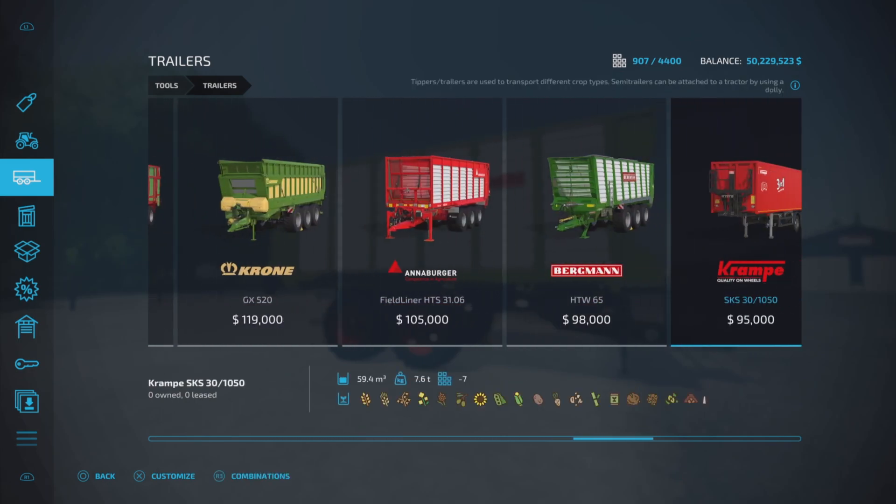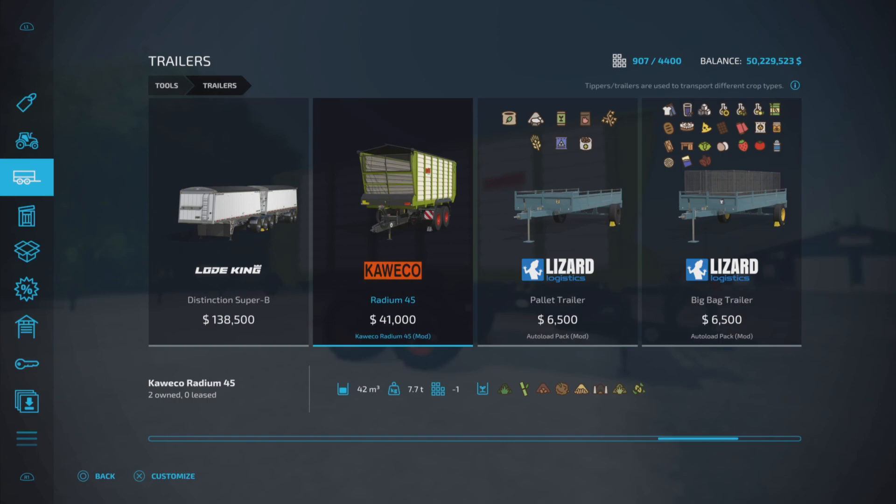Somewhere near the end here — there it is — the Radium 45. $41,000 to purchase, 42,000 liters. The price is commensurate with the capacity, in my opinion. 7.7 tons.